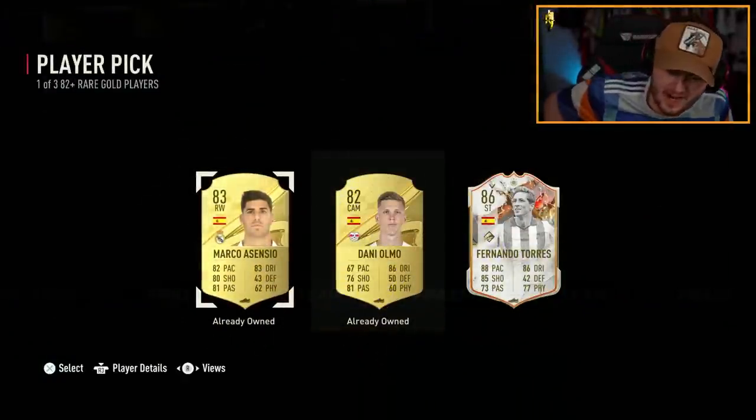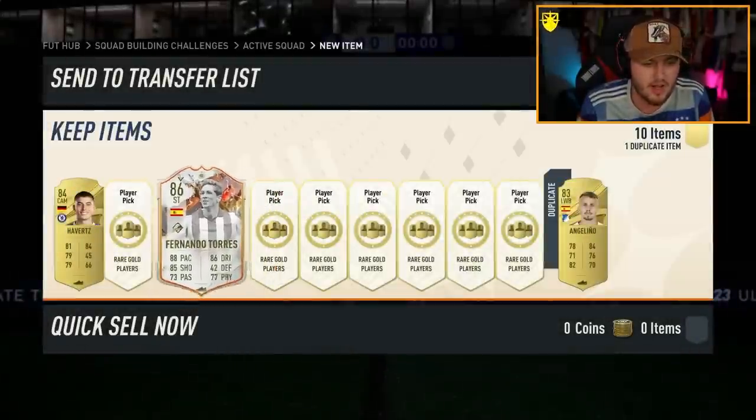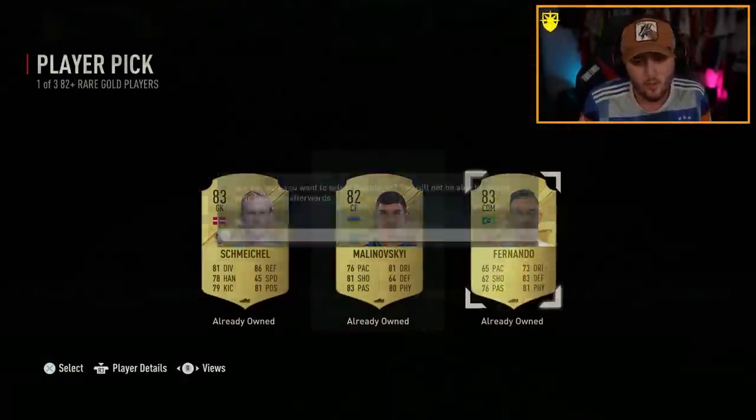We get ourselves our first Trophy Titan — it's going to be the downgraded Torres. I did see it through the player pick there as well. So we do get ourselves our first one. He's about 20k, though, which is not ideal, but we did get one.